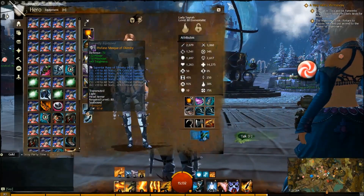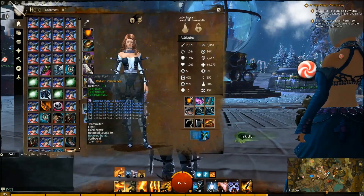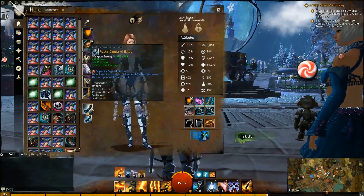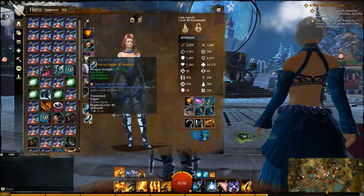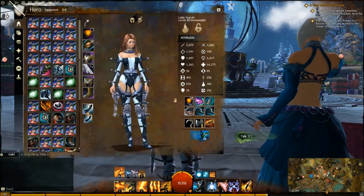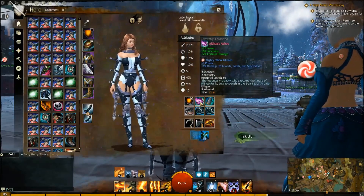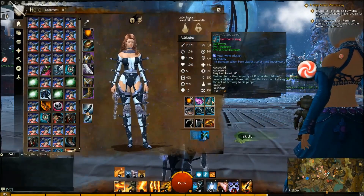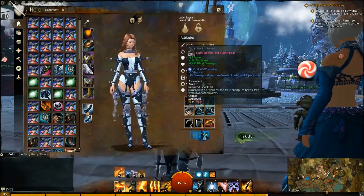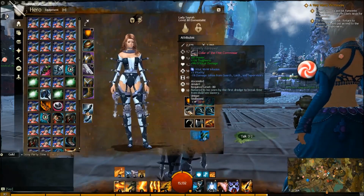For the gear: Knight's Headpiece, Berserker's Shoulders, Soldier's Chestpiece, Knight's Gloves, Knight's Leggings, and Berserker's Boots. I now have a Berserker's Dagger and a Knight's Dagger, which is different from the Celestial Weapons I was using in my last build. I still have the Berserker back piece, Berserker Ascended accessory, and then the rest is Cavalier accessories — two Cavalier rings, one of which is Infused, and an Ascended Amulet.